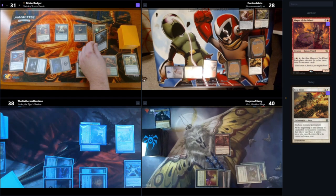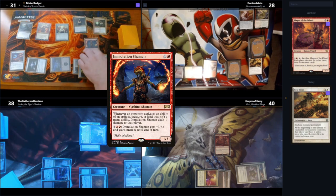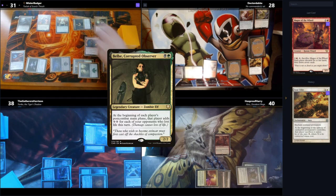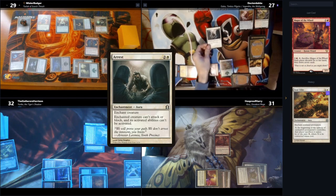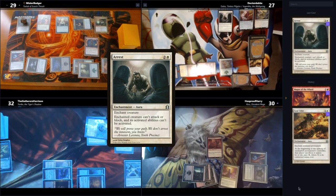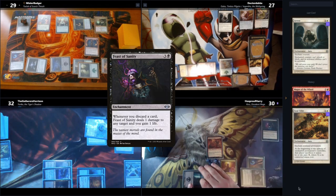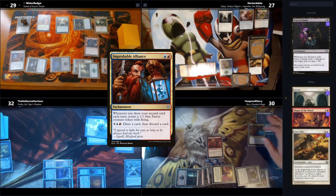On Mr. Badger's turn, he plays a Nightshade Harvester, which gets bigger and pings us when we play lands, and an Immolation Shaman to ding us whenever we activate abilities. Then he attacks me for six. He loses two life because Belbe gives him mana and he has no cards in his hand. Dabs plays a Forest and arrests Yuriko. Over to Harry, he plays a land and then Feast of Sanity — which is one cent currently and puts in a lot of work in his deck. And to try and make some bodies, he plays Improbable Alliance.